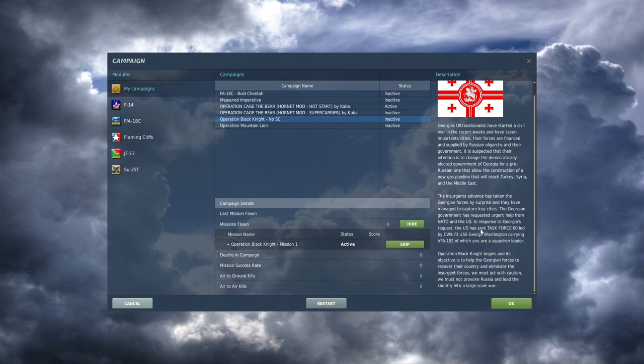In response to Georgia's request, the US has sent Task Force 60, led by CVN-73 USS George Washington, carrying VFA-192, of which you are a squadron leader. Operation Black Knight begins and its objective is to help the Georgian forces recover their country and eliminate the insurgent forces.